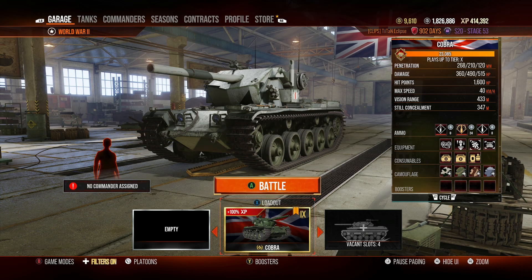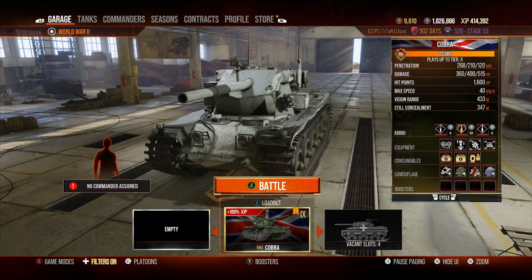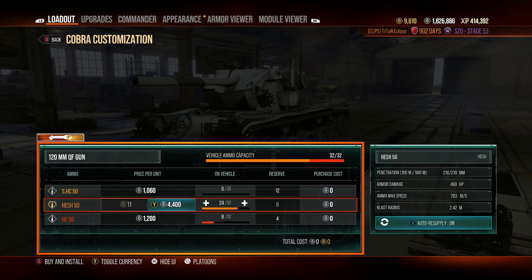That makes it one of the highest damage tanks in the game considering it's a medium autoloader. It comes in lower than things like the Foch 155, but this tank can output that damage very quickly and it feels really nice when you can do it.